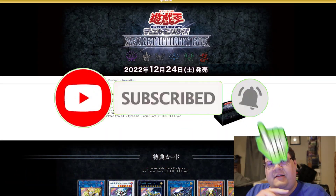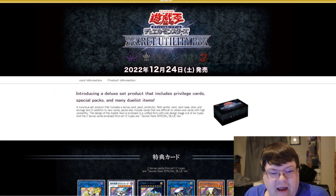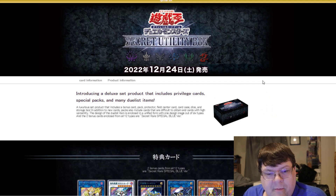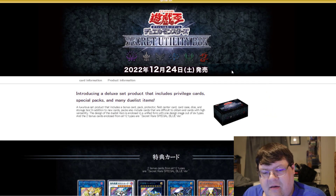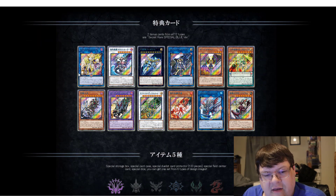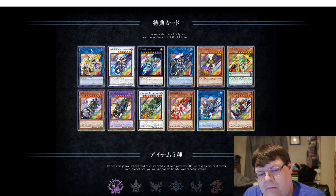Make sure you guys smash the subscribe button so you don't miss out on more AOS content. We actually have pictures of what you can expect from the Secret Utility Box. This does come out in 12/24. You'll be able to pick it up on eBay if you really want to collect these. All of these two bonus Secret Rares will come with blue-named lettering.